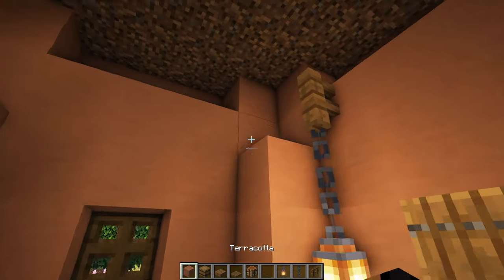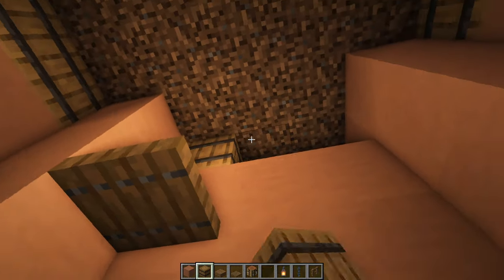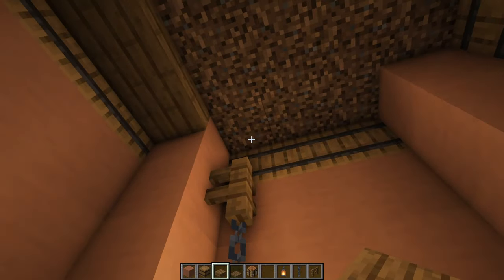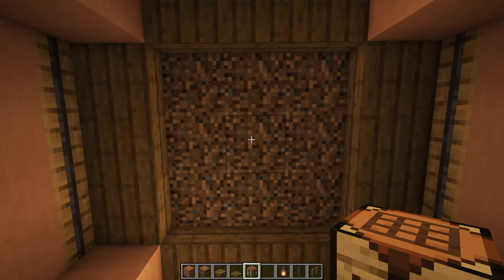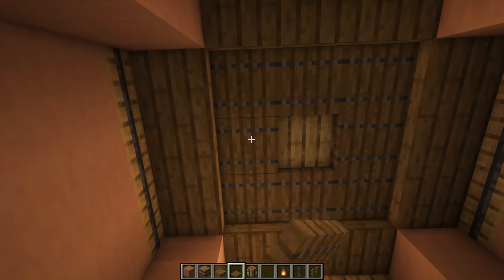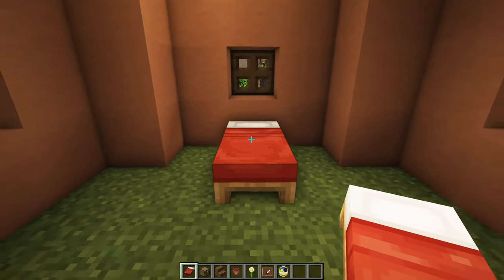Grab eight more terracotta blocks and place them in all four corners. Switch to barrels and fill in the three gaps on all four sides for storage — making sure the side texture shows and not the front. Then place spruce slabs in front of all the barrels. Break out the center block and replace it with a crafting bench, which you can still access from underneath. Place spruce trapdoors around that, covering the coarse dirt, making sure they all face the same direction. On the lantern side, place a bed in the middle in any color you like.